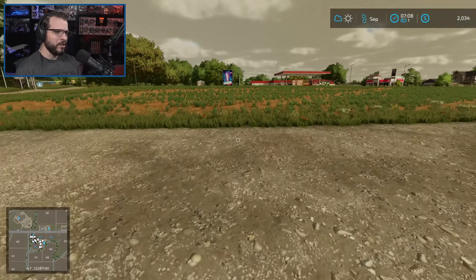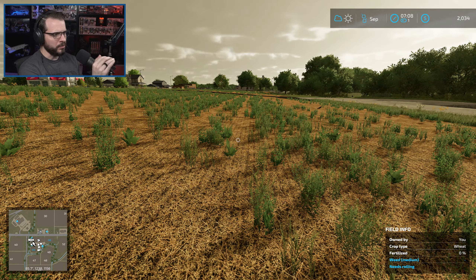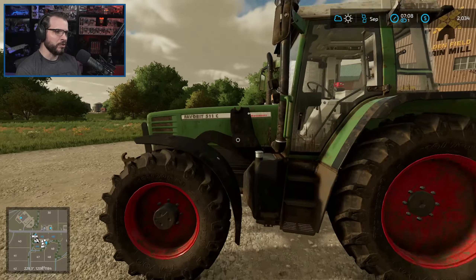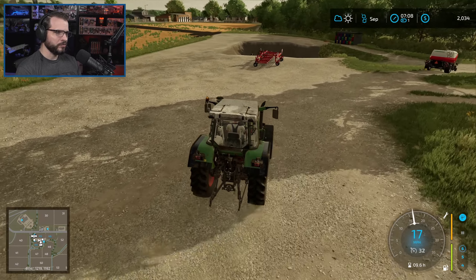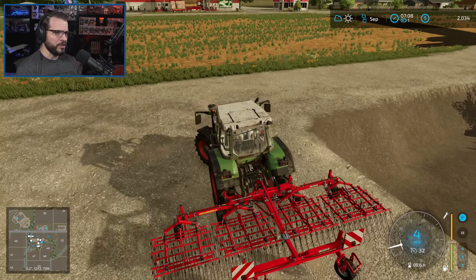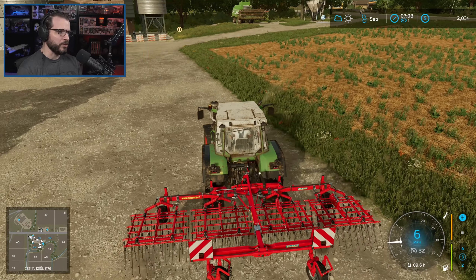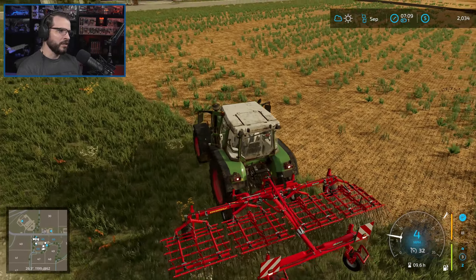I was looking at the fields - they are currently at medium weed level. When I was on one of the other maps it actually said over to the right of the weeds, where it says 'weed medium,' that we needed to use herbicide. I'm wondering if it says a dash, that means we still can't kill it. Because if you remember, I tried killing it in the last episode when it was shorter weeds and it wouldn't let us. Let's go over here and see if it'll let us kill off the weeds at all.